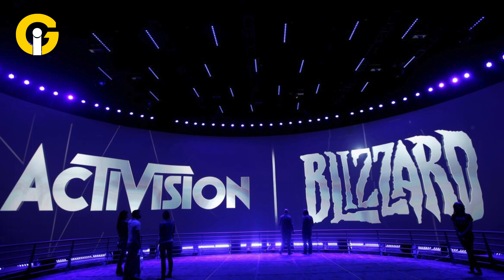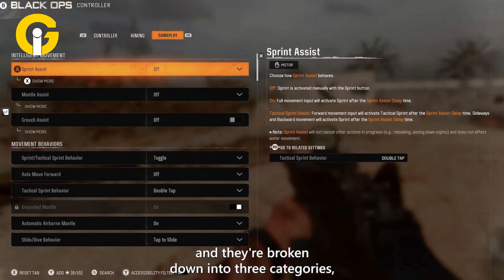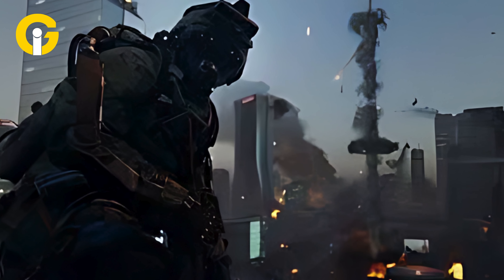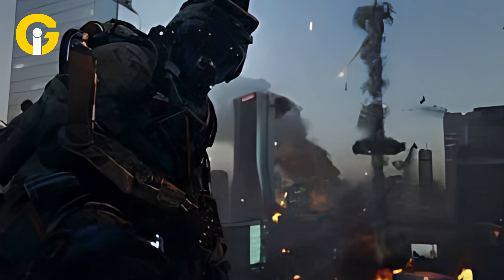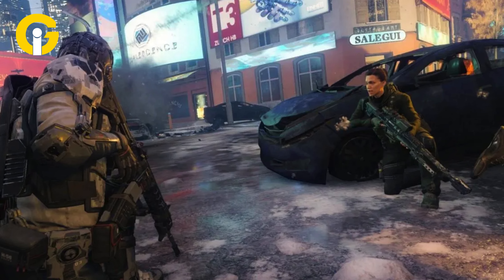The company is also ready to include new movement features, including intelligent movement, which will feature three categories: sprint assist, mantle assist, and crouch assist. These three categories aim to reduce the number of buttons that players have to press to perform multiple movement combos.